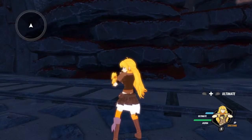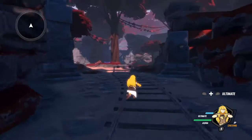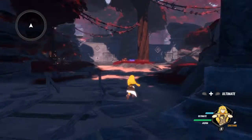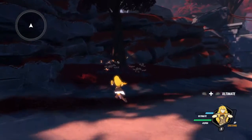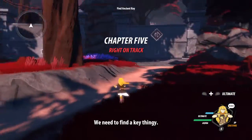So we just finished the mission where we had a bomb on a cart and we had to import dust into it in order to get it to move. We need to find a key thingy.